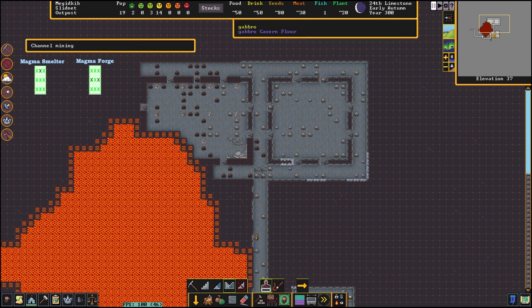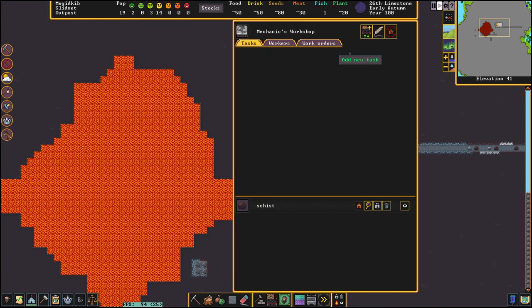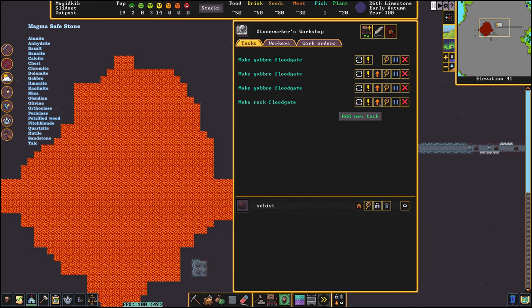These are the energy spots for the magma forges, here and here. Let's unpause the game. As long as the miners are working we need to create some mechanisms. We need to control the lava flow, so we need to create capro mechanisms because capro is a magma-safe stone. On the left you see the list of magma-safe stones. In the stoneworker's workshop we have to create four floodgates - we will need four floodgates to create our magma flow, all from capro.